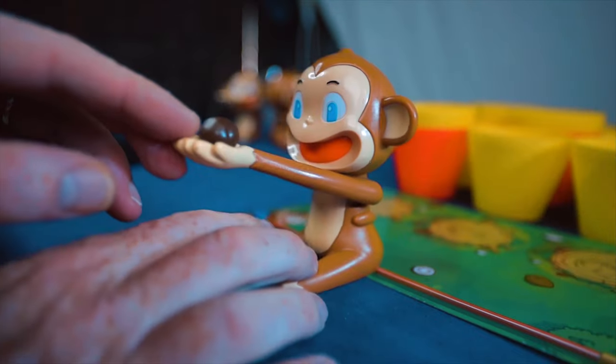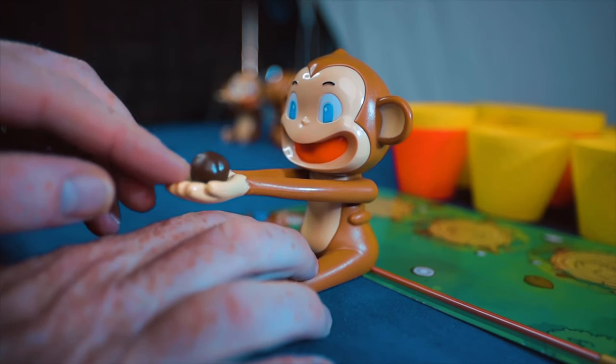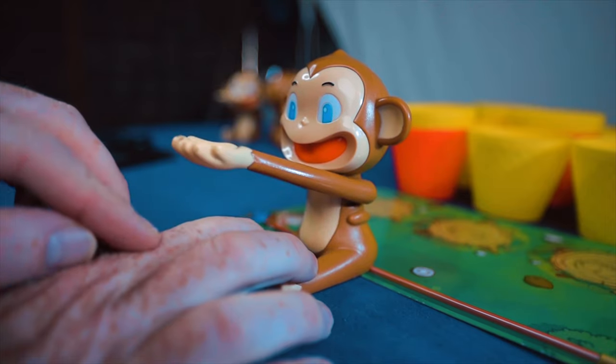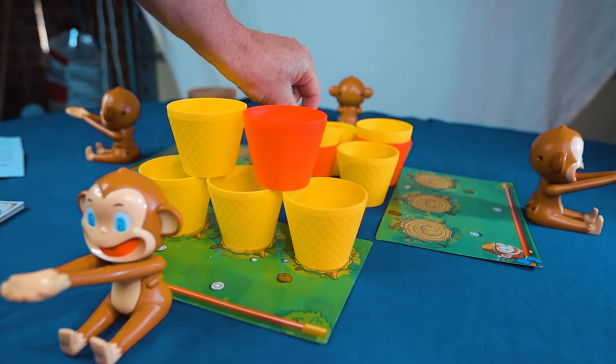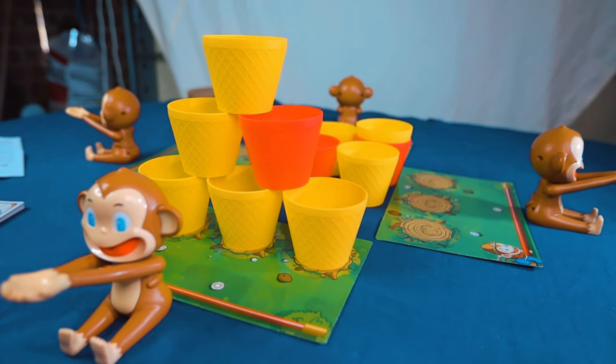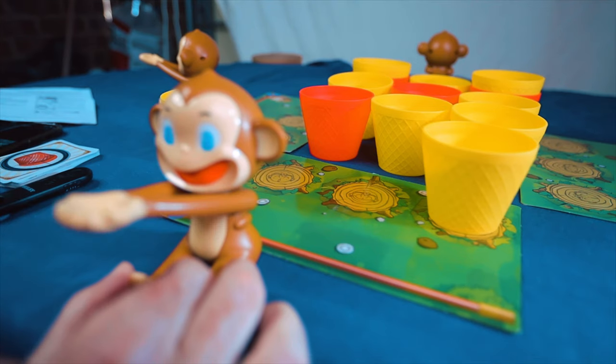Once you've set the game up you'll start playing. Choose the player to go first — probably the one that looks most like a monkey — then put the rubbery coconut in your monkey's hands and ping it down, trying to get it into one of the cups. If you get it into a cup, you take the cup and place it on your player board, stacking them up in a wall. The first player to complete three levels — three, two, one cups — wins. If you land in a red cup you get another go, and this is cumulative, so you can keep going for more cups.